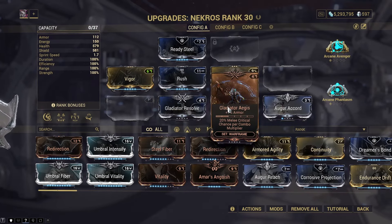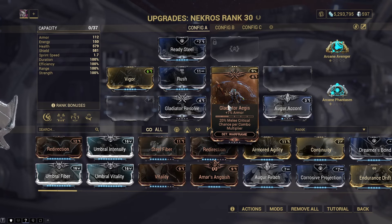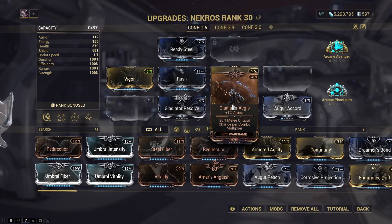We're gonna get these Gladiator mods and they're gonna give us melee critical chance. The more you have in the set, the more you get - 20% melee critical chance per combo multiplier. So as your melee combo multiplier grows, so does your crit.